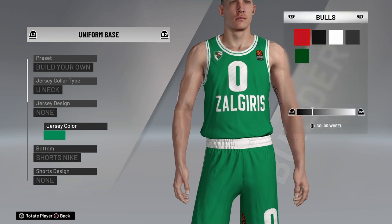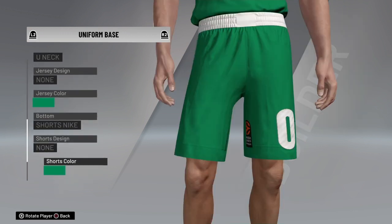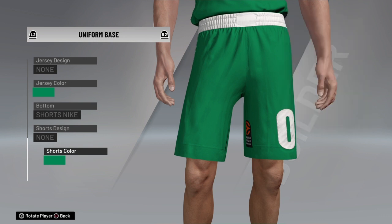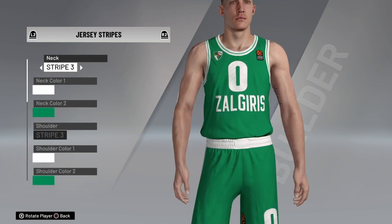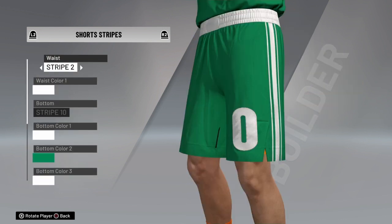I'm just going to go through all the sections. If you guys need to pause the video, feel free to do so and copy this down. I'm only going to show you how to make the green kit — the white kit is exactly the same, just a one-on-one replica. Just change the green to white and the white to green, basically swap the colors.